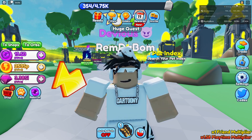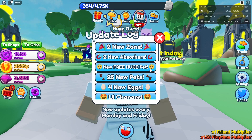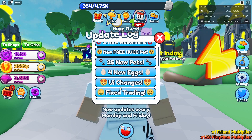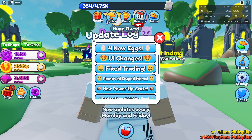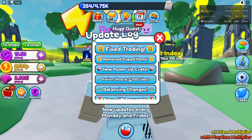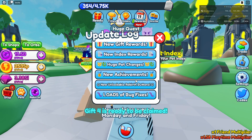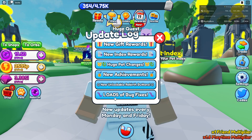I'll tell you what the entire update includes: 2 new zones, 2 new absorbers, a new free healer, 5 new pets, 4 new eggs, UI change, fix trading, remove new items, new power upgrade, potion shop at 2,000 likes, balancing changes, gift rewards, new index rewards, new pet changes, new equipment, and new unlockable rebirth buttons.